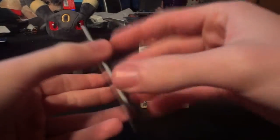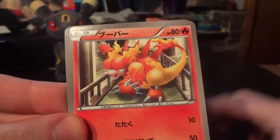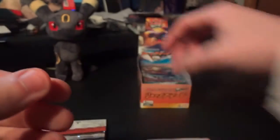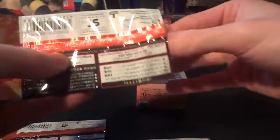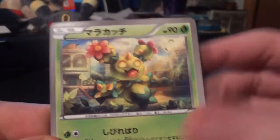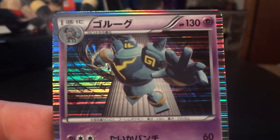All right guys, here we go. First pack: Gabite, Magmar, Phoebe, Boldore, and a Blend Energy. Going to be a little faster this time around — if you want the slower video, you can go back to earlier in the month. Next pack: Manectric, Gothita, Maractus, Spheal, and nice — another holo Golurk. Really like the design on Golurk; it lends itself well to cards, so nice to get that one.